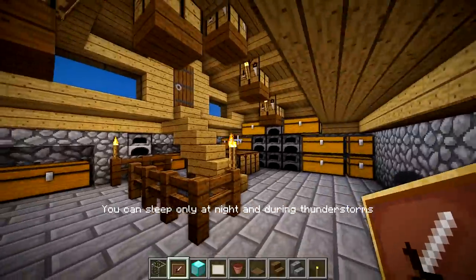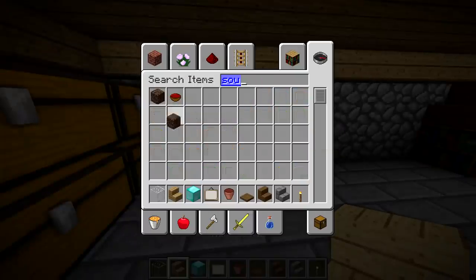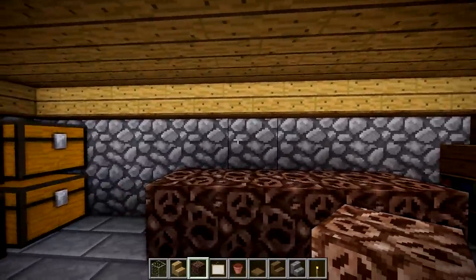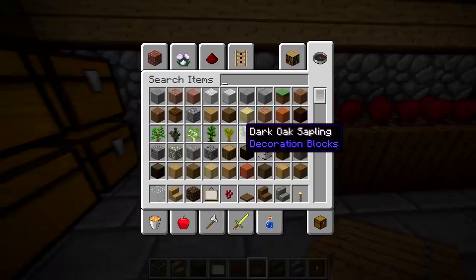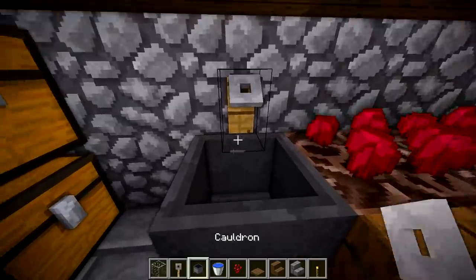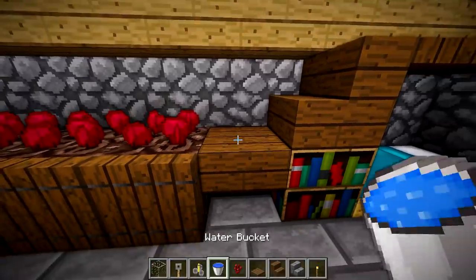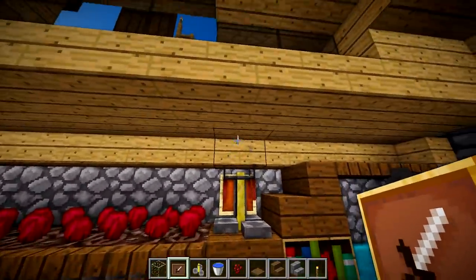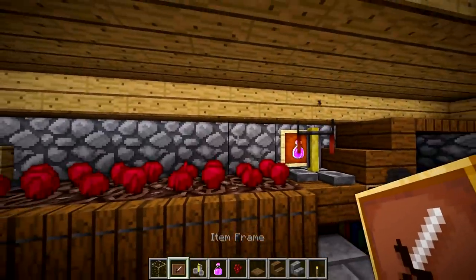Now I know what to add — hear me out: take soul sand and put four blocks of it right there, then plant some nether wart. Take spruce trapdoors and line it up for a little brewing area. Take a cauldron, place it on this side, fill it with water, and grab a trip wire hook to act as a little faucet — a lever works too. Put a stair and then a brewing stand on top. Optionally put item frames with potions on the wall behind it.